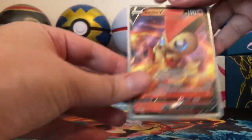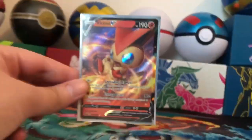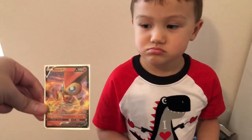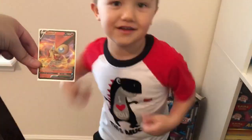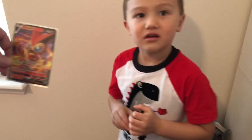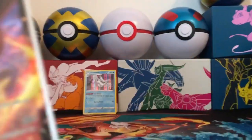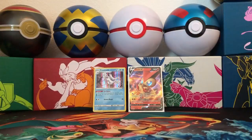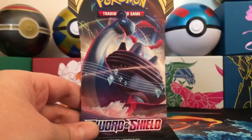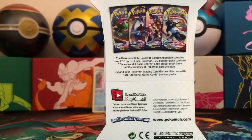Little C, we did it! What a great way on Valentine's Day to get a nice red ultra rare Victini. Can't get any more red than this card — well, you could if you got Charizard, but there's no Charizard in this set. Little C, do a Victini ultra rare dance on Valentine's Day! Let's put that right there in the background so everybody can see it. So two for two on pulls — we got a holographic and an ultra rare.